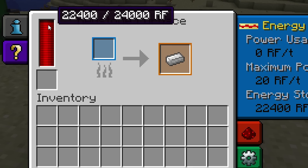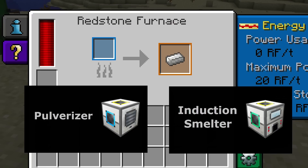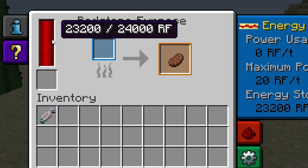If you're looking for an efficient machine to smelt ores, I recommend checking out the Pulverizer and the Induction Smelter — I have tutorials for both of those available. Food items require significantly less Redstone Flux. For example, raw fish and beef only consume 400 Redstone Flux per item, and the Redstone Furnace can process them at a pretty high speed.